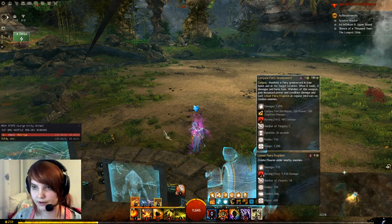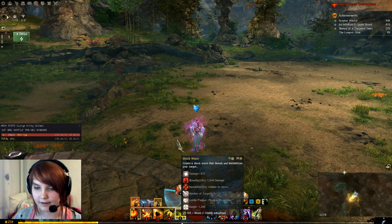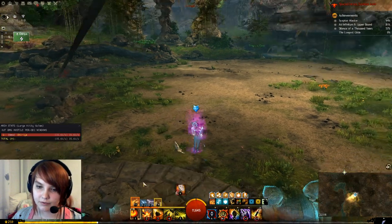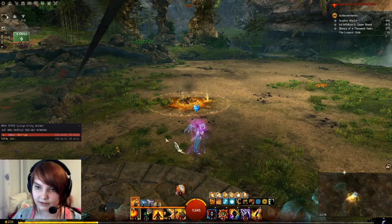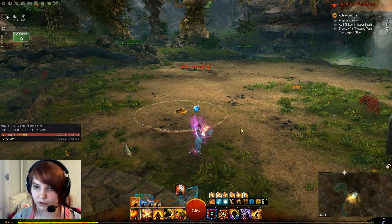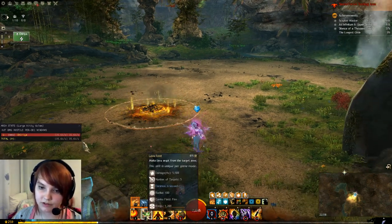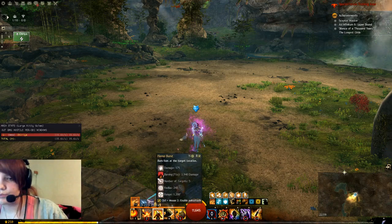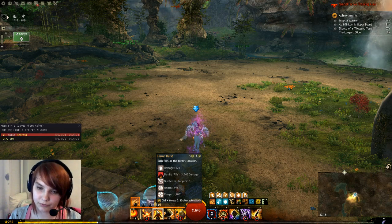Some key animation cancel details: the Lava Font aftercast — your character's hand goes out and back — that's the aftercast, and you can't auto-attack during it. So always use skill 3 right after Lava Font to cancel part of that aftercast. It's a damage loss if you don't. Also delay Flame Burst so you only use it right after Lava Font. Use Glyph of Storms not just in fire-fire but right before going to fire-fire as a filler when Lava Font and Earth-Fire skill 3 are on cooldown — it still deals more damage than auto-attacking.